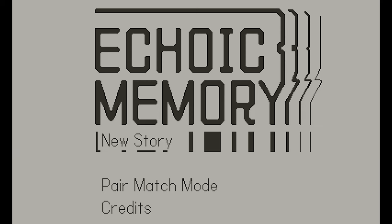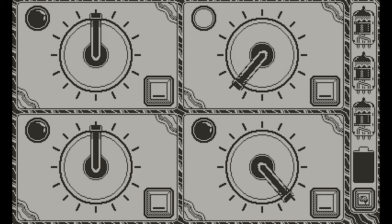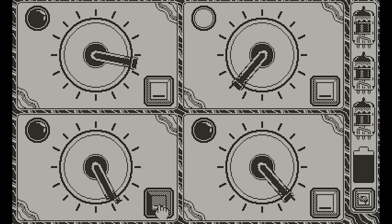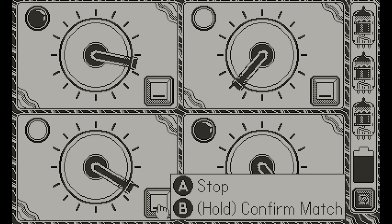Also in the same week is Echoic Memory, where you're working in some sort of lab testing audio devices. The gimmick is that it plays a little bit of music — whether dubstep, hip-hop, or something else — and then you have to play it back on multiple playback machines and find the matching music. The twist is that sometimes the music is distorted and you've got to turn the crank to undistort it so you can match it up better. This one needs speakers or headphones to use properly. It's a nice little matching game — nothing I've played before, so it's pretty cool.